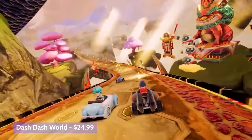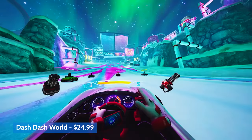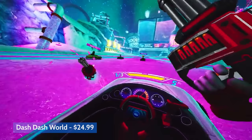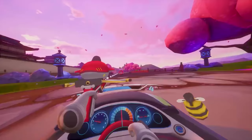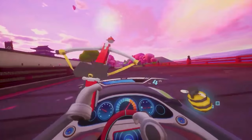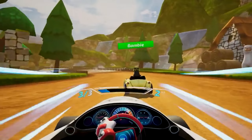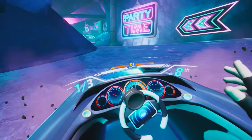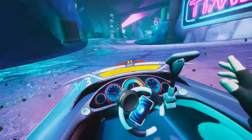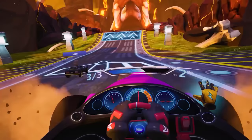There aren't really a lot of racers on the Quest 2, so I wanted to add a racer and I went with Dash Dash World. It may not be the best game when it comes to racers but it's probably the best multiplayer racing game on the Quest platform. This is a kart racer in the vein of Mario Kart where you'll drive a kart around crazy outlandish tracks while picking up weapons like rubber chickens or gatling guns and shooting at your opponents. There are something like 13 tracks and 8-player multiplayer — it really is a blast.